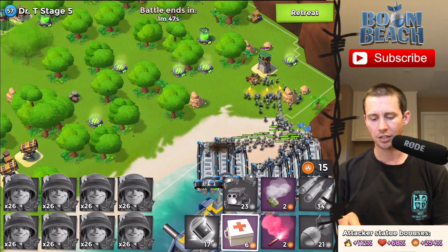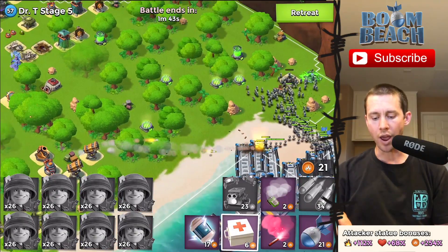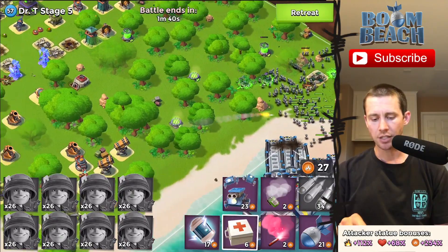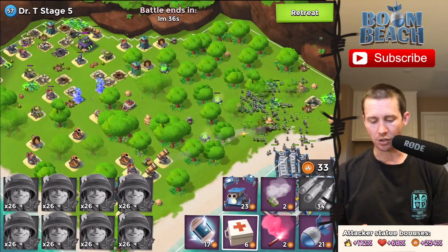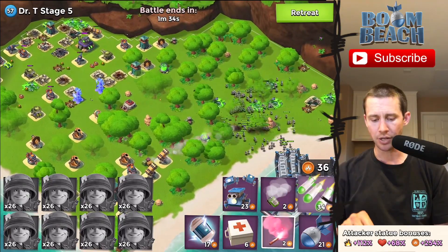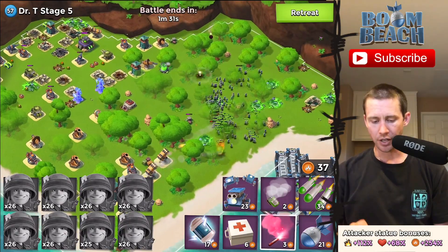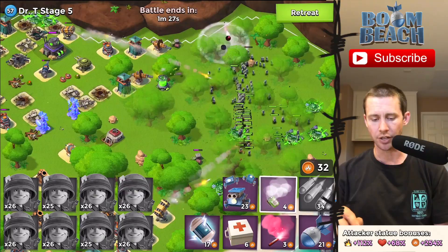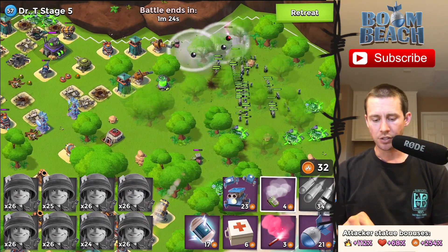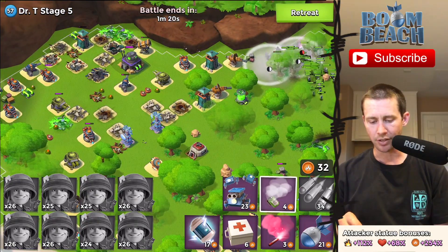Let's get over here. That sniper tower is going to pick a few of my johnsons off — or actually maybe not, they are kind of beefed up. Let our johnsons go. Look at that wave of riflemen just going to collect. What I'm thinking is: I haven't used any smoke yet, so let's let them pick off a few here and then I'm going to go way up top. Then I'm going to smoke here because I know they're going to run to that boom cannon right there.